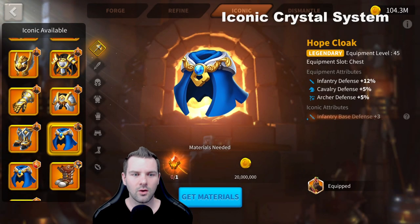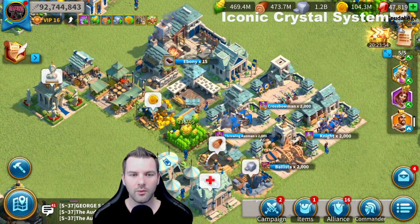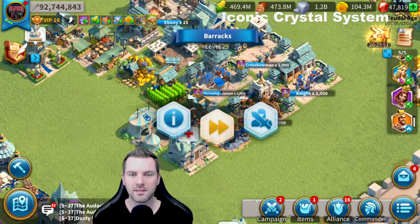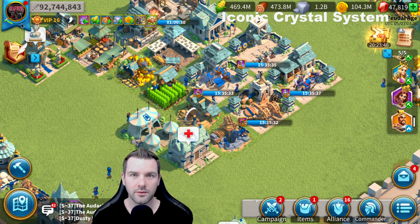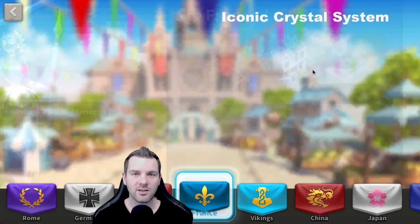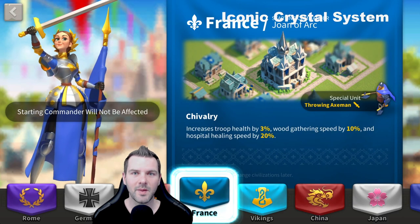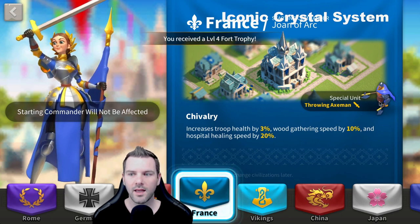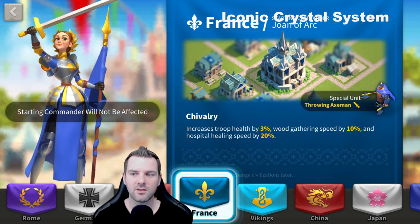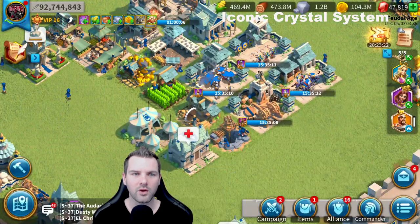This is going to be a slow one for me because I'm not great at math, but we'll do our best. The consensus — and you don't have to watch the whole video — is to match the iconic crystals with your special unit, because it has higher base stats. Those iconic crystals are going to work more for you and make your marches that much stronger than those not using special units on the marches you're hitting. We're going to go over why that works and how the math works.